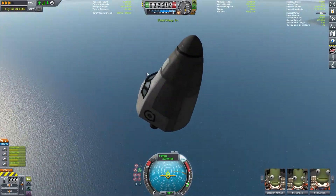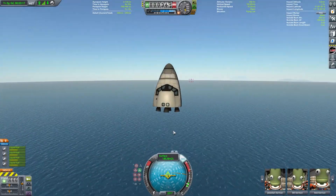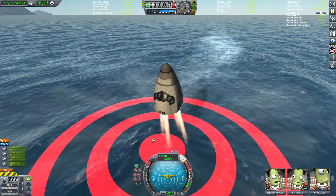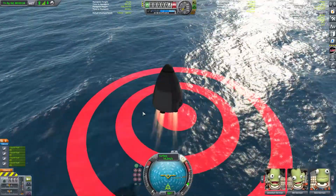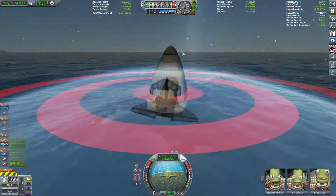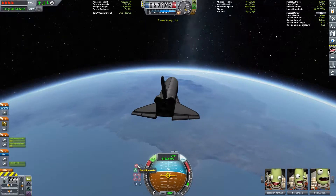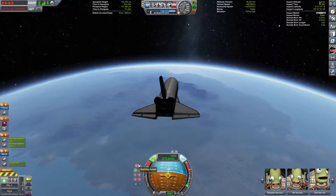Preparing to relight our engines right now. We're pulling high G-forces but it's a nearly good burn — and there we go. Fading over to our next bit — the landing burn — so we're going through this quickly now. We're coming in for landing.